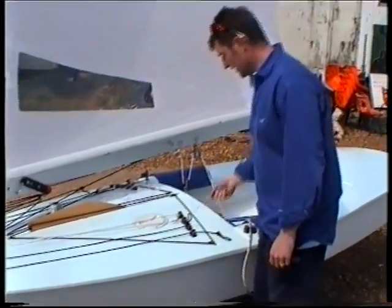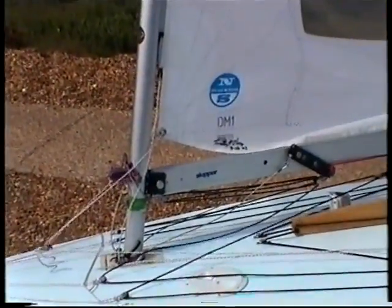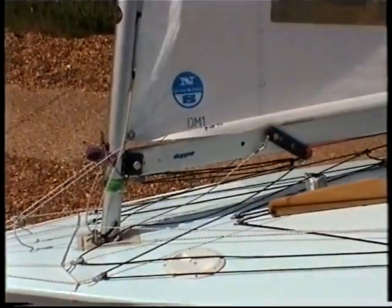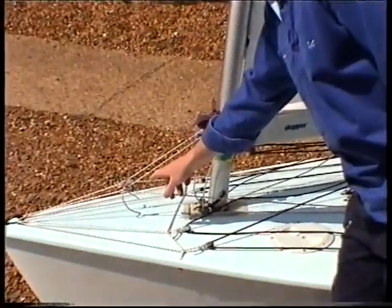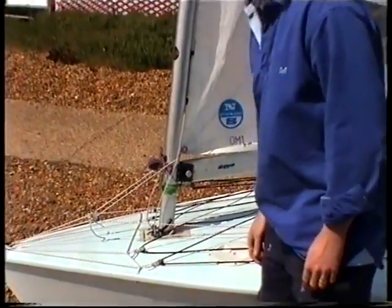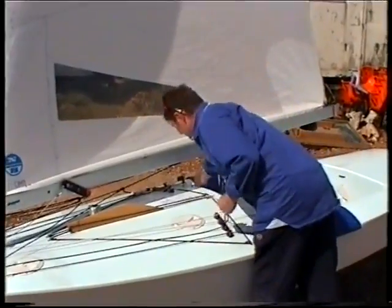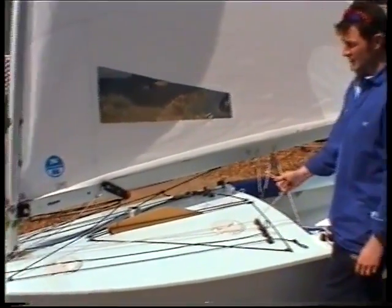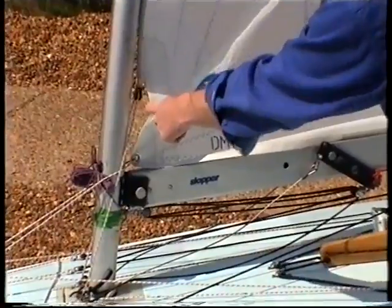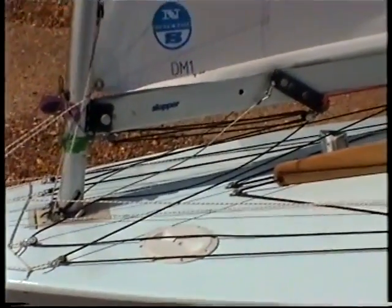There's also an inhaul — just the tack of the sail with a simple 2-to-1 arrangement that pulls it down to the corner. It's important the pulleys are in the right place to get the right angle of pull onto the corner of the sail, otherwise it'll just pull it in or pull it down. Last but not least is the Cunningham — very simple, 2-to-1 again, same as the inhaul, with a pulley stitched onto the sail for a bit more purchase. You want more Cunningham on for windy weather.